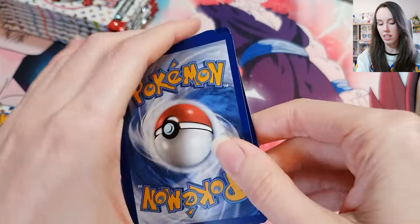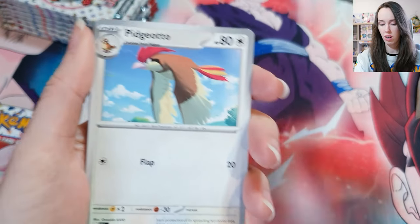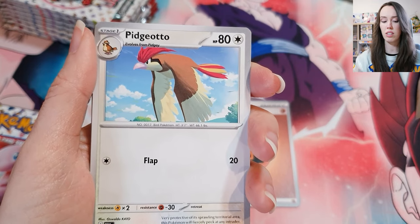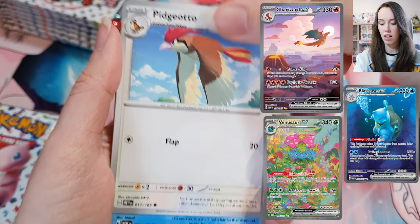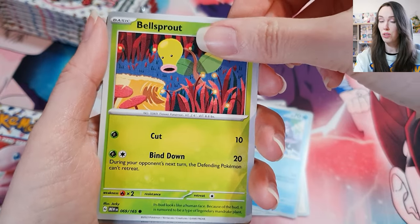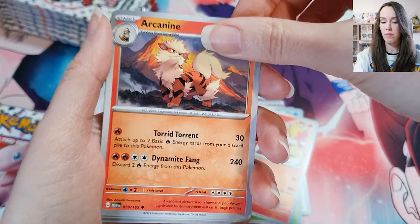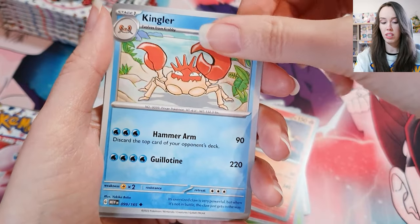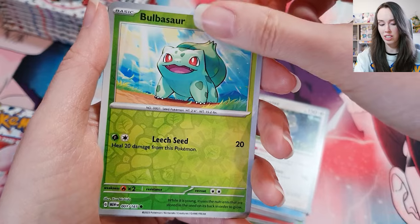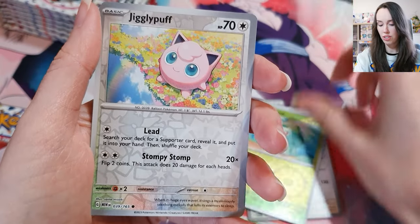Wow, this is absolutely gorgeous. My understanding is there are a few full illustration cards that are the chase cards in this set — I think there's a full illustration of all three final starter evolutions: Blastoise, Venusaur, and of course Charizard. I think the Charizard is probably the most sought-after card in this set. Even any full illustration card would be really nice — I love that Pokémon went in that direction rather than confining the art to just a square.